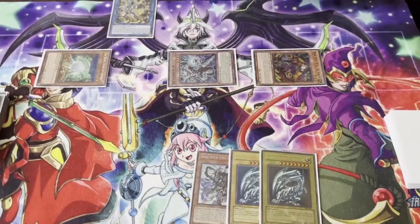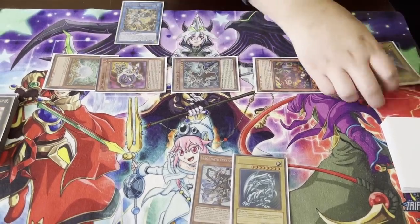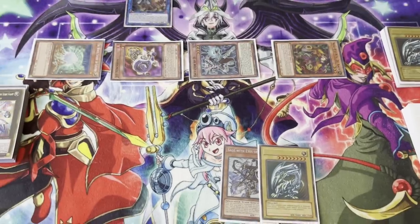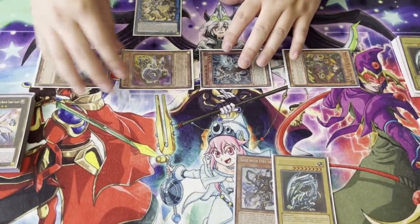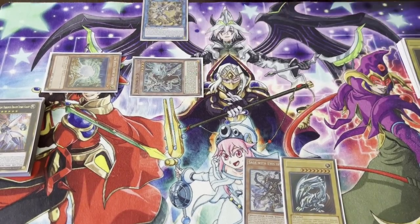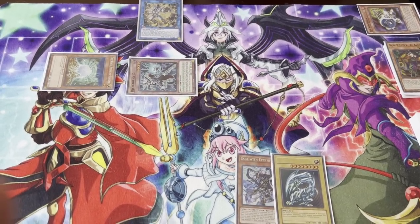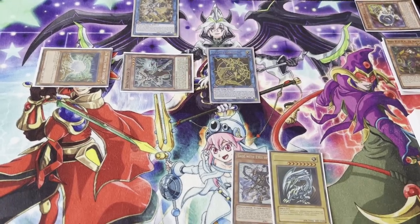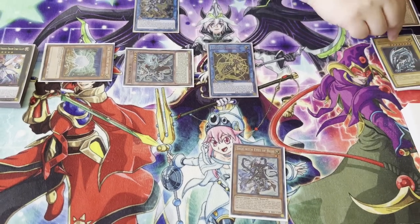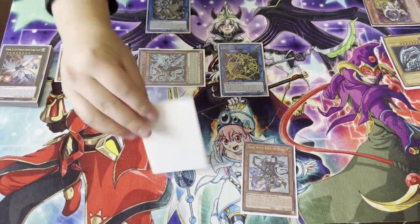Now you can use Jet's effect to pitch Blue Eyes to the graveyard and summon Jet to your side of the field. Honestly, if you had Melody it'd be a bit better but we'll work with what we have. So we have three of our zones occupied. Using Jet and Ziamen — Jet gets banished — we get to make Artifact Dagda right here. Then we use Dictator D's effect, discard Blue Eyes, triggering off Dagda, and we're going to set Scythe.